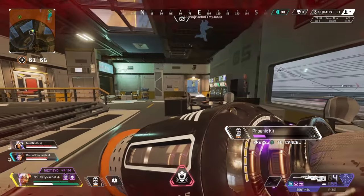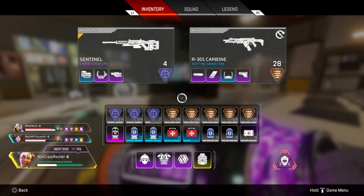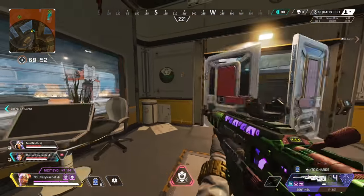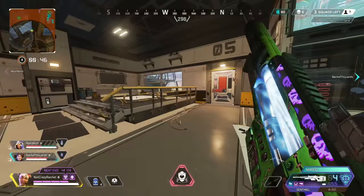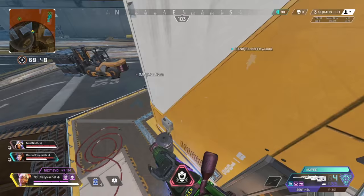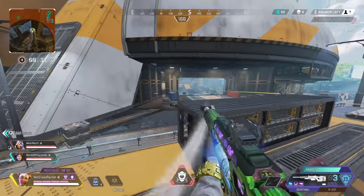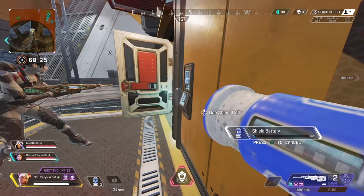I'm hitting a phoenix kit. Nice, 88 on Revenant. I'm dropping two bats down here. I'm charged up with the sentinel. I'm going to climb this. Pathfinder cracked. I love this sentinel, bro. Oh my god — dear lord, how am I missing this? That's a firing squad, bro. I got one — nice.